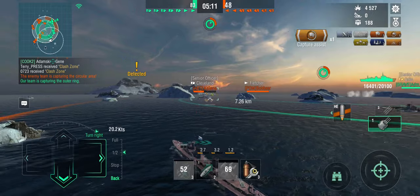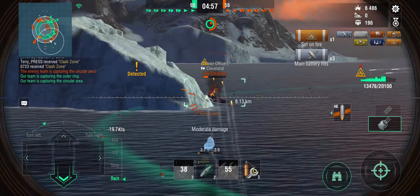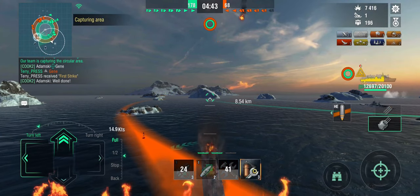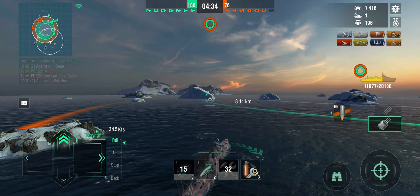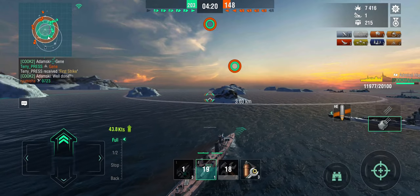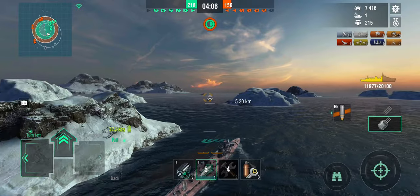The Cleveland is otherwise occupied so I can work on the outer ring and still pepper him with my guns, trying to set fires. There comes the Fletcher — he's trying to capture the center ring. Given the Fletcher, I now have to reverse because of Fletcher torpedoes, so you really do have to keep your head on a swivel. The Fletcher has vacated and is no longer capturing the center, and the Cleveland has just been taken out by my fire. I'm heading back into the center ring at nearly 44 knots with engine boost to dominate it again.